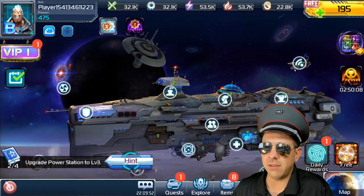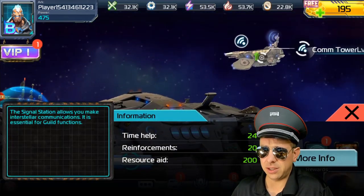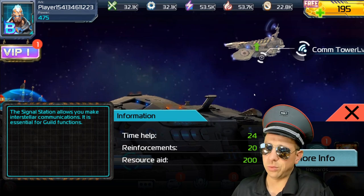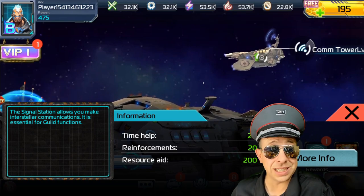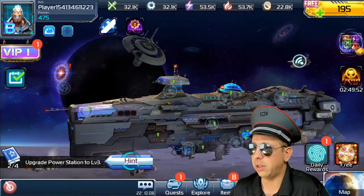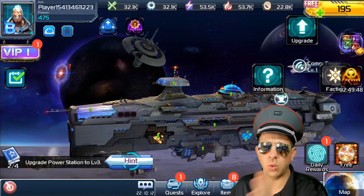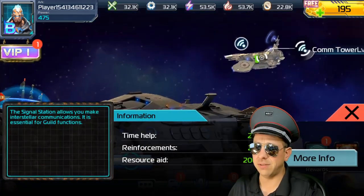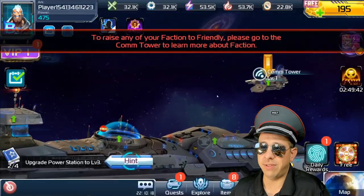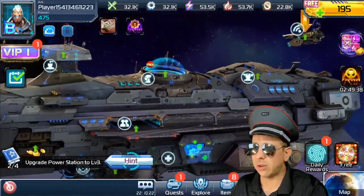There are a couple other things: the comm tower lets you get more time helps for bigger builds. Resource aid determines how much resource you can send — not what you can receive. You can receive a ton of resources from other players, but you can only send so much. There's also the faction, which means you can go infantry, walker, or airship — we'll get into that stuff later. You do have to level that up before you can do any of it. So that's the general ship layout.